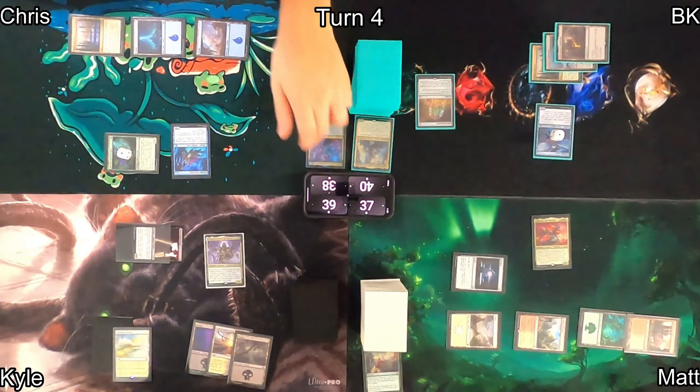On Matt's turn, he plays Game Trail revealing a Mountain, then casts Atali, Primal Storm. When it enters, his commander triggers and he discovers six, finding Raging Swordtooth off the top. When that enters, it deals one damage to each creature, killing Kyle's Master of Dark Rites. Matt then swings his commander at me and I drop to 36.